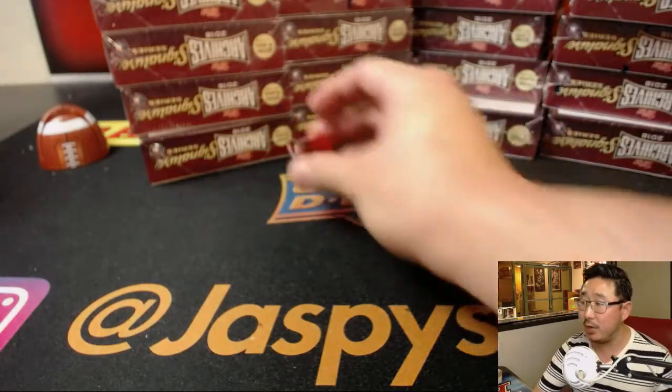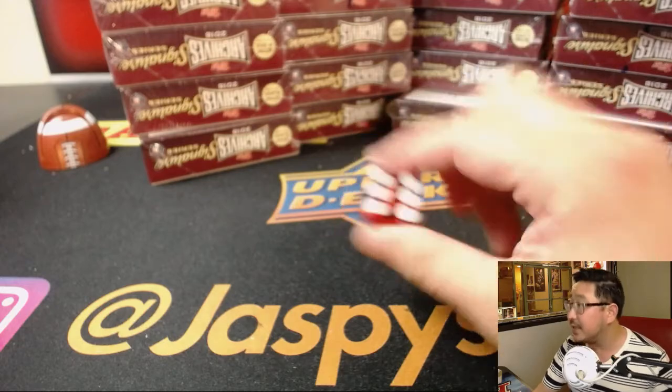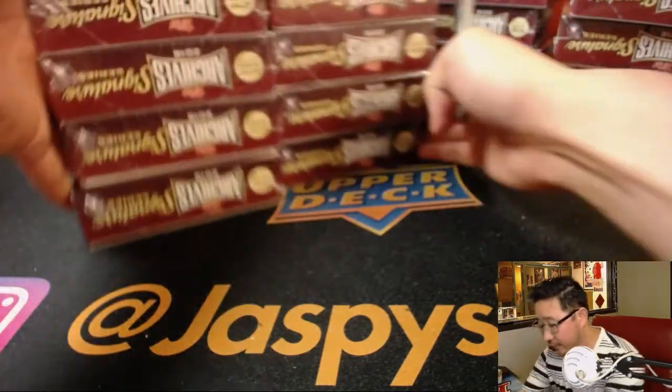We'll roll the die — 1, 2, 3 for the left side, 4, 5, 6 for the right side. Rolled a 6, right side. So this left side we will save for next time.